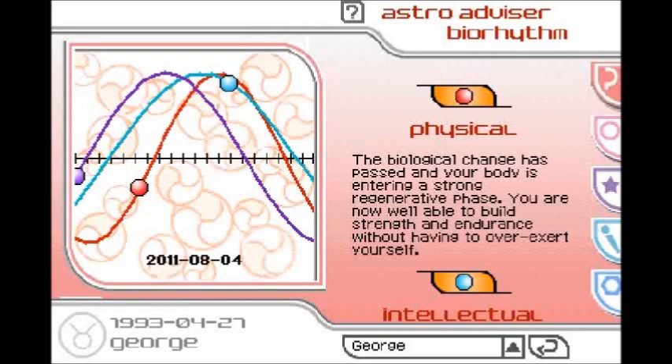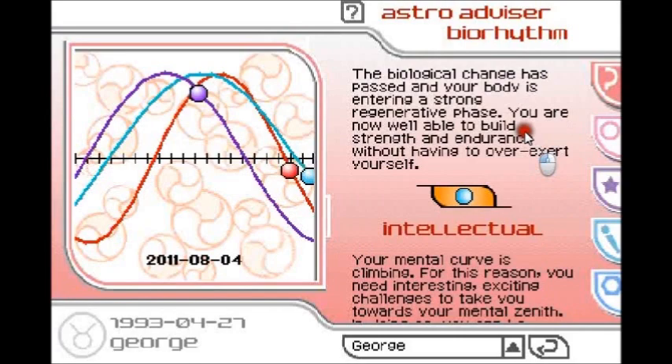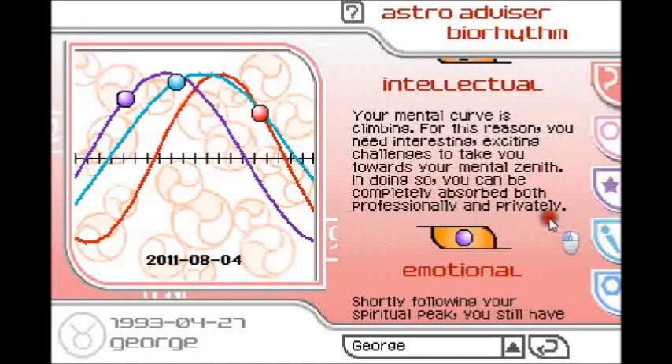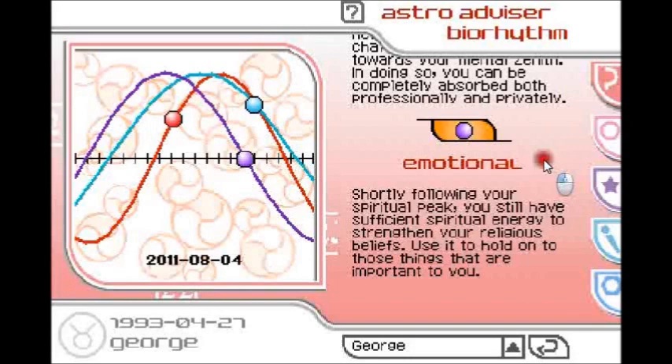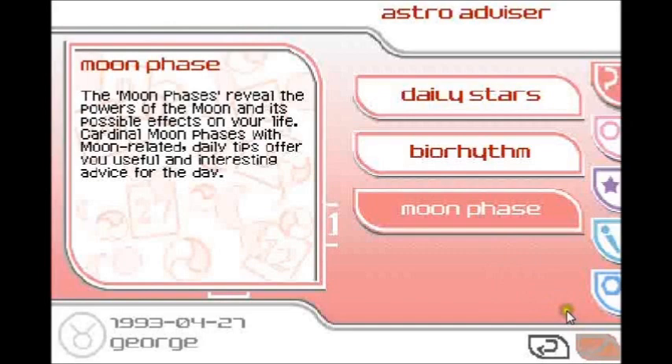Intellectual — your mental curve is climbing. For this reason, you need interesting, exciting challenges to take you towards your mental zenith. In doing so, you can be completely absorbed both professionally and privately. I don't know if I want anyone to absorb me. Emotional: shortly following your spiritual peak, you still have sufficient spiritual energy to strengthen your religious beliefs. Use it to hold on to those things that are important to you. So far the information given has been completely precise and factual — you're strong, intelligent, and have firm religious beliefs. Now let's look at the moon.